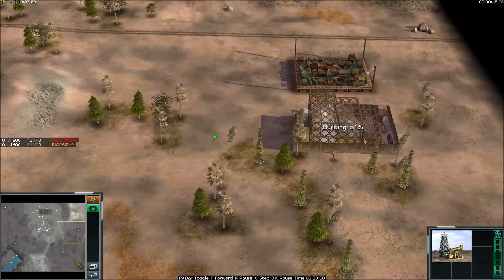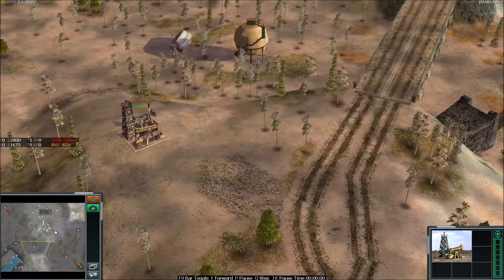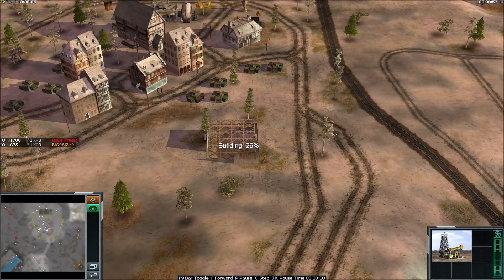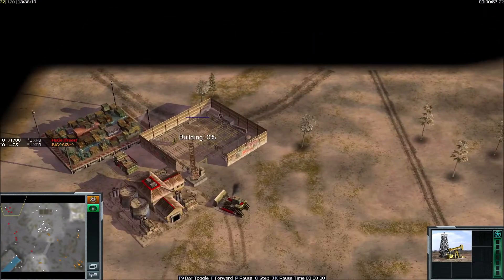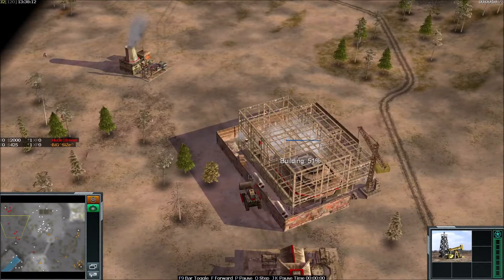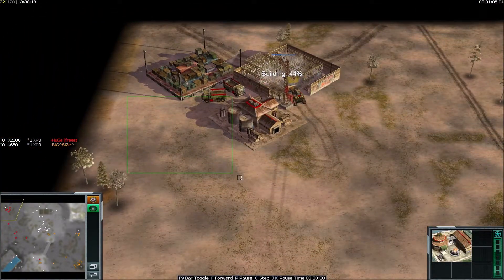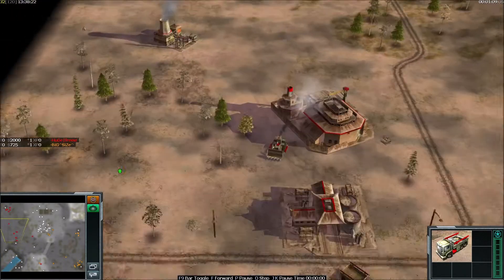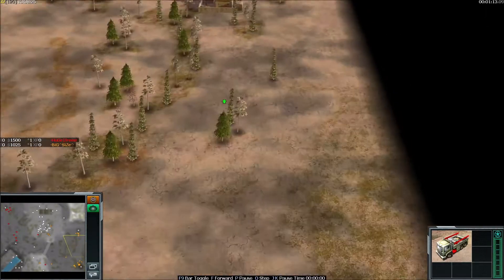Let's see BigSize — of course he has two supplies, sending some workers: one worker next to the oil, another tunnel going down next to the middle. And Freestyler is going for one War Factory and the Barracks. It's very likely he's going to secure his supply with a bunker right here, because some tech RPGs are going to come from BigSize — this is for sure.